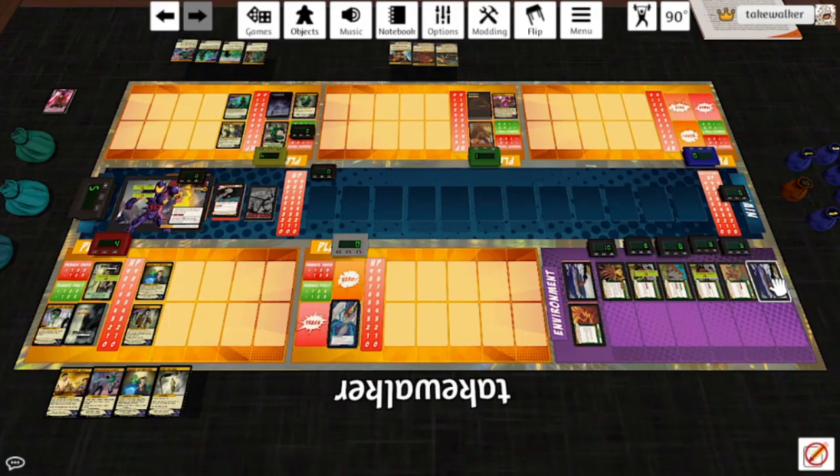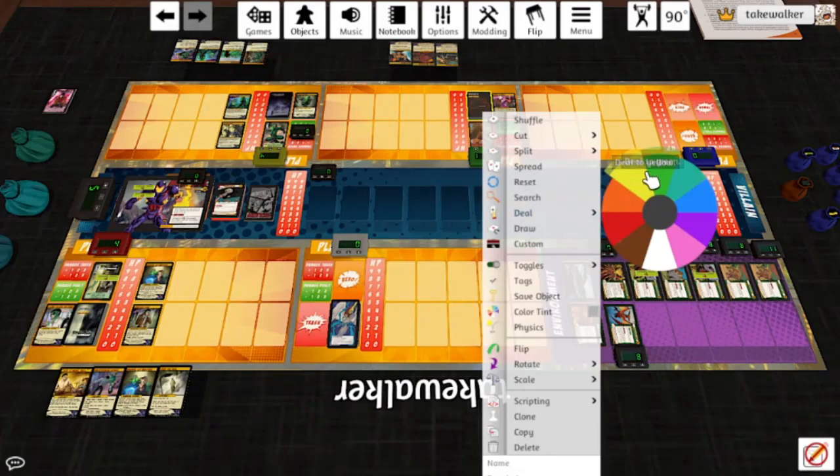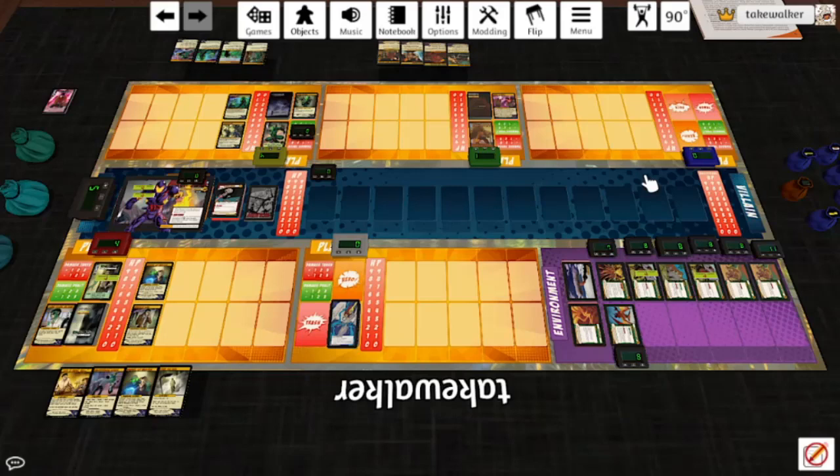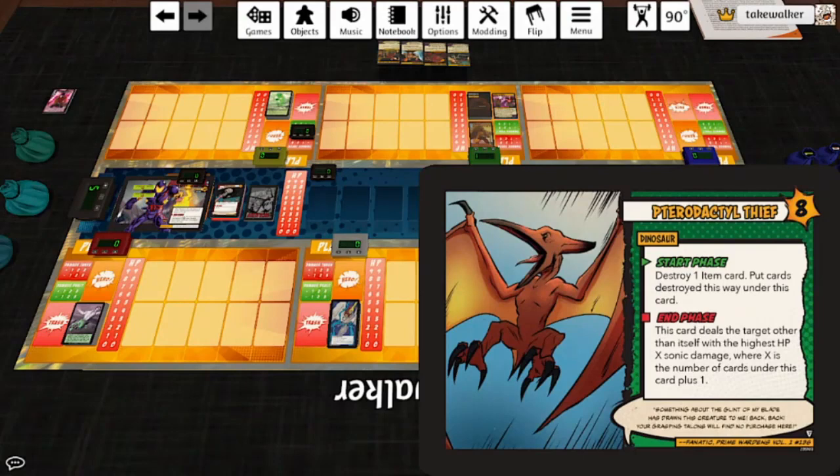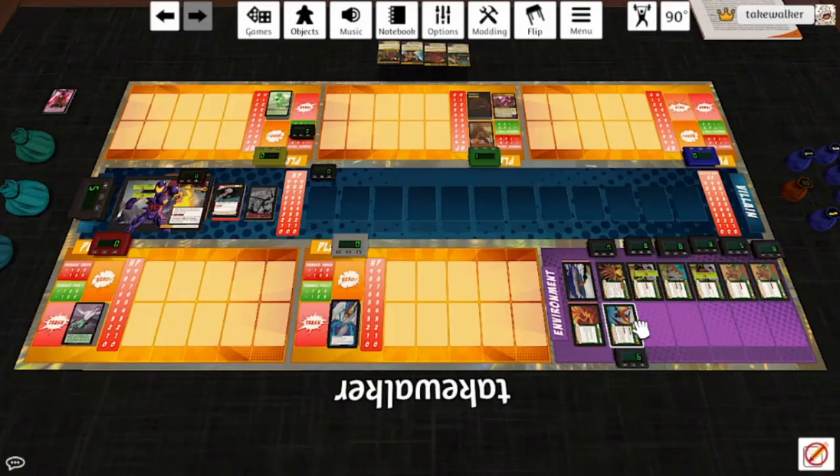Two Enraged T-Rexes each deal five melee to the second-lowest HP target — one kills Gargoyle and the other kills Charlie, leaving Mainstay as the last hero standing. Baron Blade plays Jet Jump Battalion, which reveals the top card of the villain deck, and if it's a device, plays it — it's a Remote Walking Tank. Mainstay is completely outmatched, and Baron Blade takes him out. The heroes are defeated.